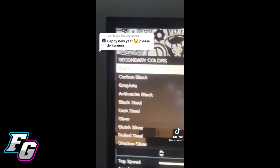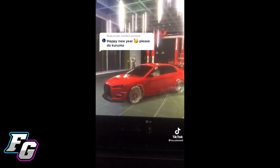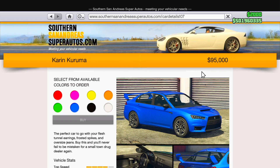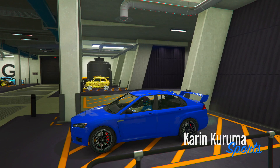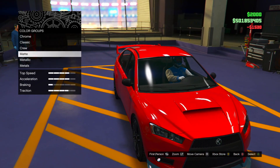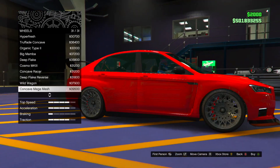Let's go on to the next TikTok. You guys can see he's showing us how to customize a Kuruma — the normal version, not the armored version, which is kind of different. The end result on his TikTok looked pretty cool, so hopefully we can make it look exactly like that. We're going on the internet and buying the Kuruma — the regular one is only $95,000, so if you guys want to buy a cheap car that looks pretty cool, I'd recommend getting this. Just got the Kuruma delivered.